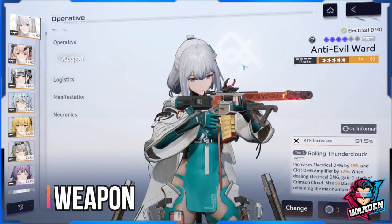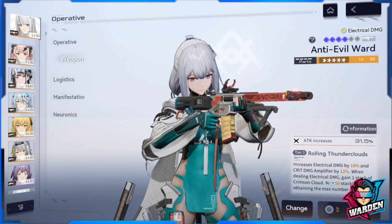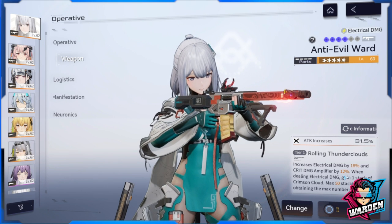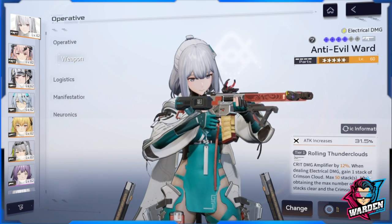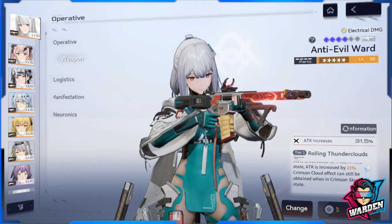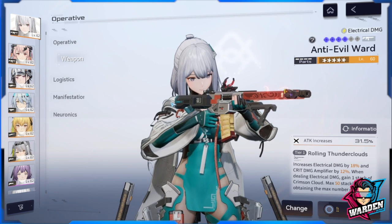For weapons, you will want her preferred weapon: Anti-Evil Ward. It increases electrical damage by 18% and crit damage amplifier by 12%. Don't worry if you don't have much crit — shooting parts will trigger crit damage. When dealing electrical damage, you gain one stack of Crimson Cloud up to 50 stacks, increasing attack by 21% per stack. This gun is massive in terms of damage output.